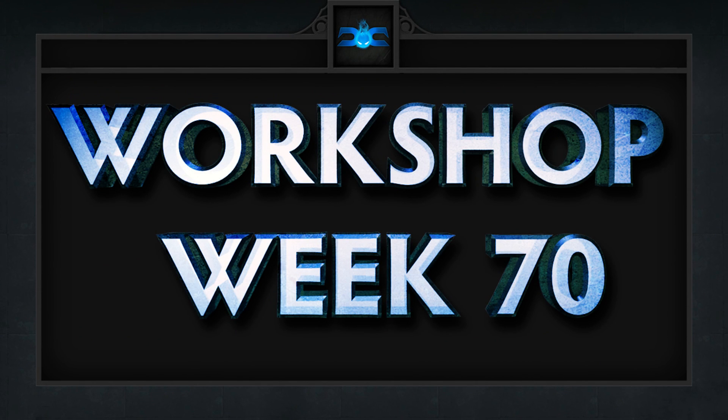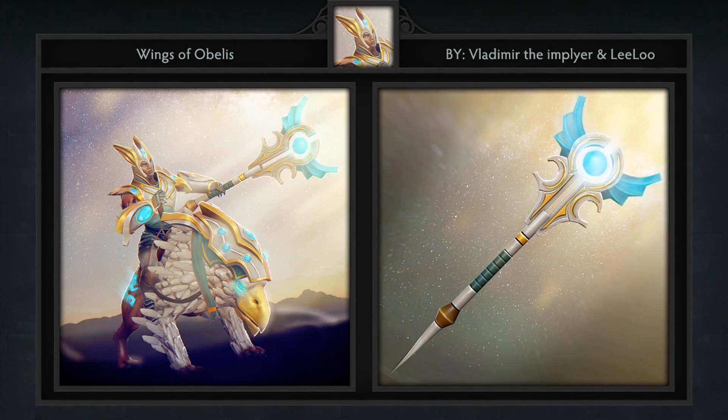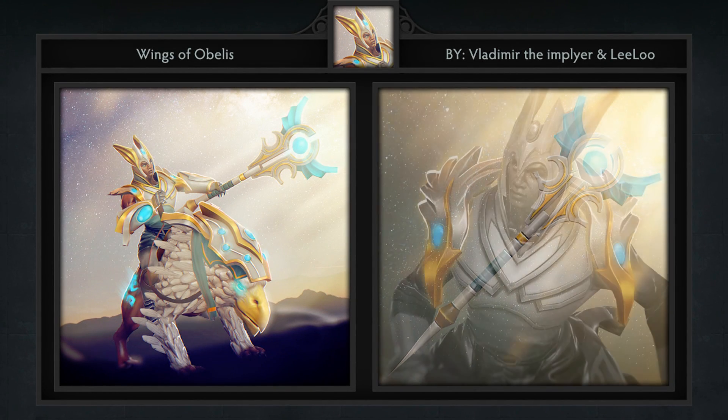Here are our 5 favorite workshop items for week 70 in no particular order. First up is the Wings of the Obelisk for Chen, created by Vlad the Implier and Li Lu.